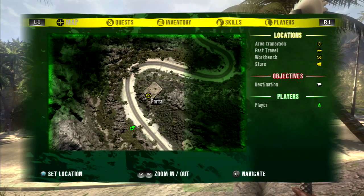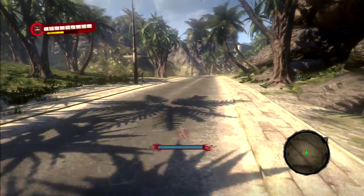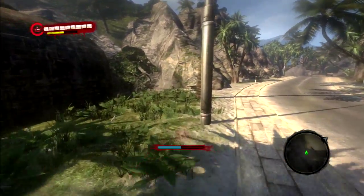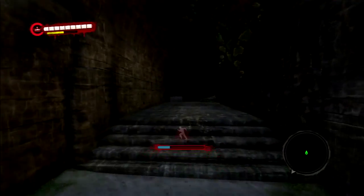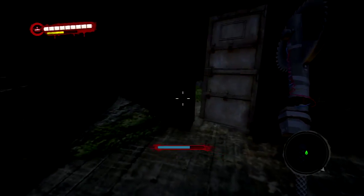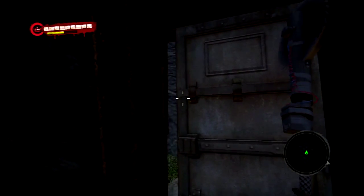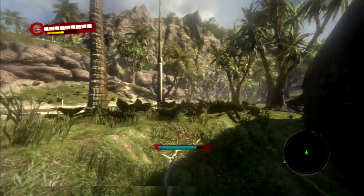This is the bunker I was telling you that you can't get to if you don't teleport to it. There is another one down here on this road — I don't know if you can get inside this one though. The door's open — I love surprises. Nothing in there, and we can't kick it in either. It's just a big rock in the way.